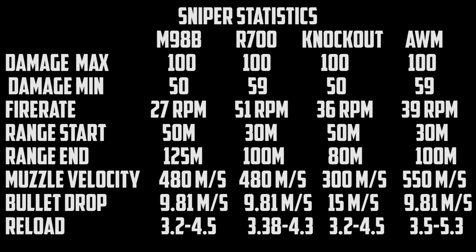The next stat is fire rate. In fire rate, the R700 stands out — it has 51 rounds per minute, which is very fast. The Knockout fires at 36 rounds per minute, the M98B is the slowest at 27 rounds per minute, and the AWM fires at 39 rounds per minute. Both the R700 and AWM fire at 35 rounds per minute with magnum rounds.